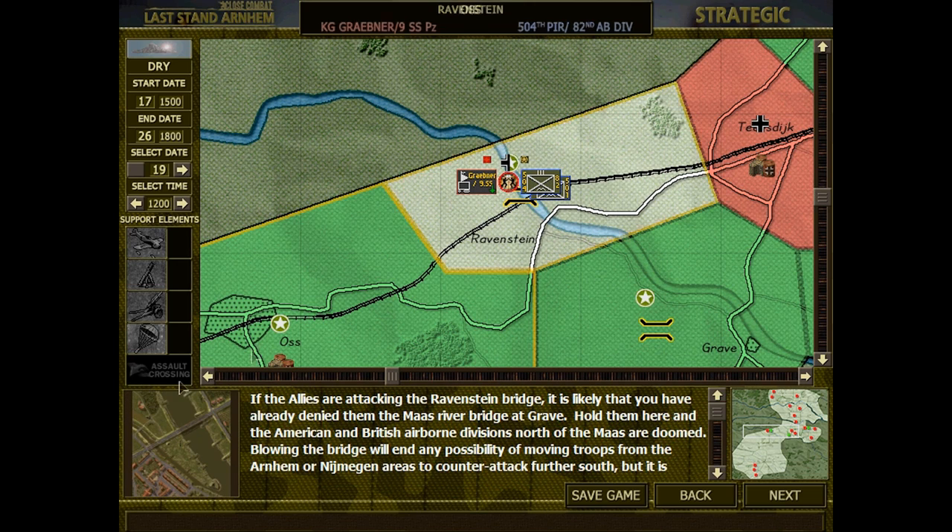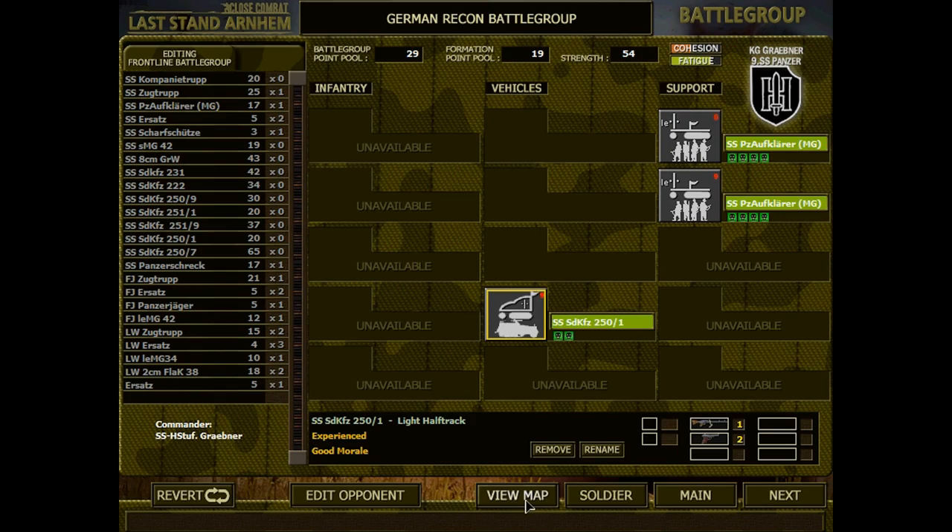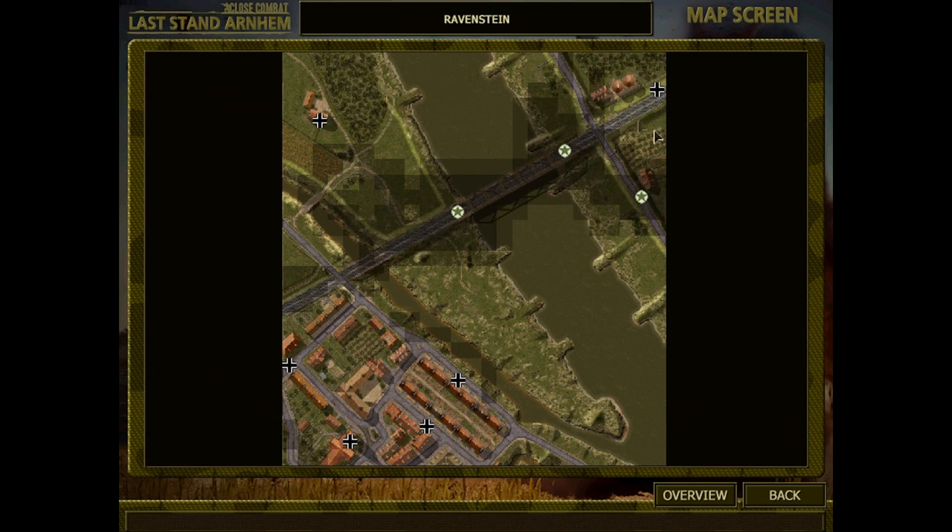We're going to be coming in from the east, so we have to fight from this little corner here — that's where we can deploy. All of this area is inaccessible to us even though it is our deployment zone.